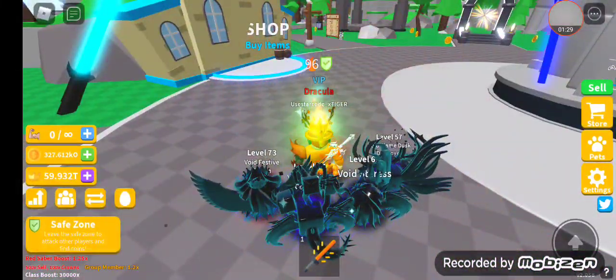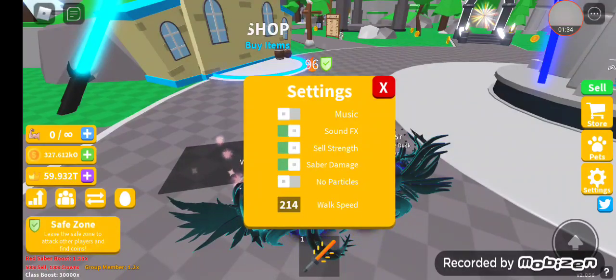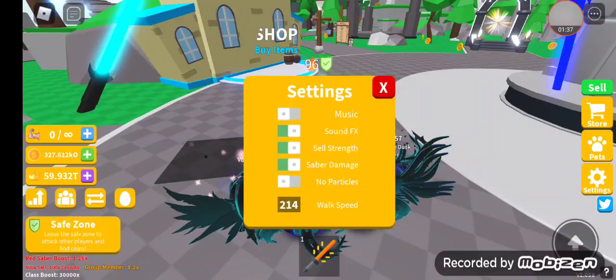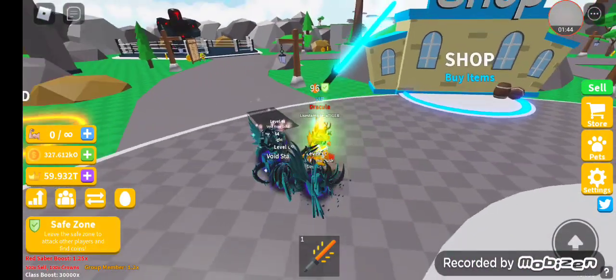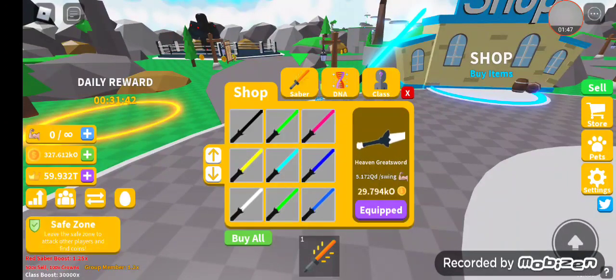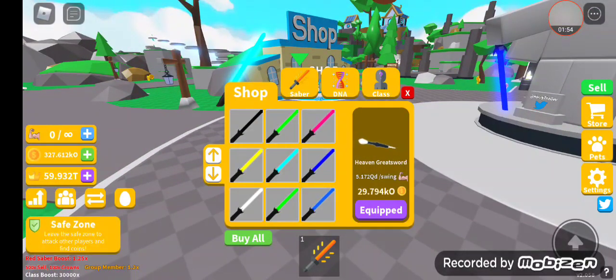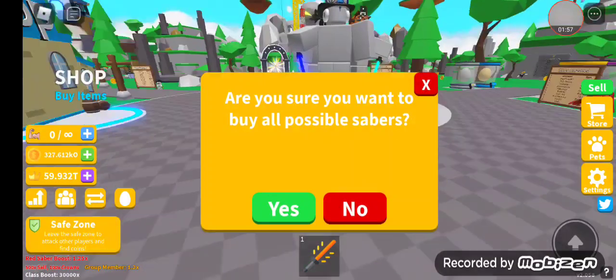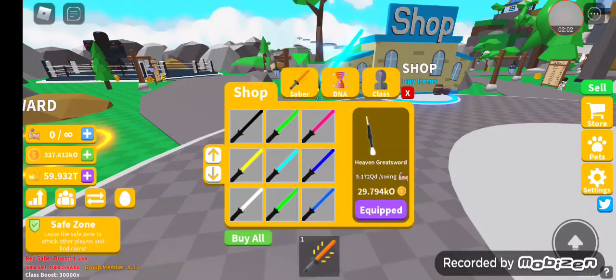I'm going to unequip that pet, put that pet in, then put my friends back. There we go, perfect. Now that we have 300k, I'm going to go ahead and buy the new sabers. I hope I have enough, if not we'll grind this boss. Let's go ahead and buy these new sabers - are you sure you want to buy all possible sabers? Let's do it - three, two, one. There you go!